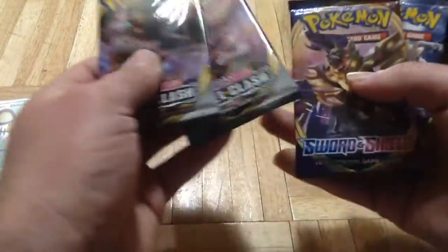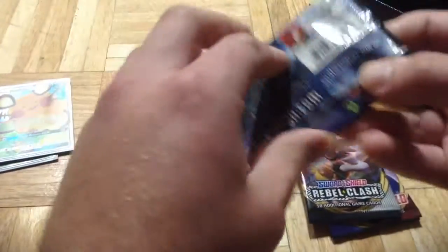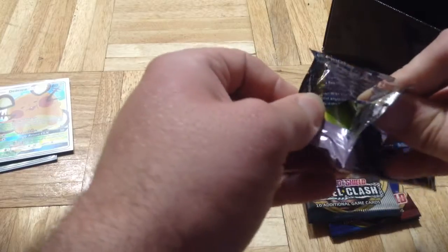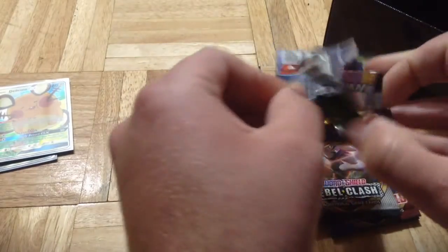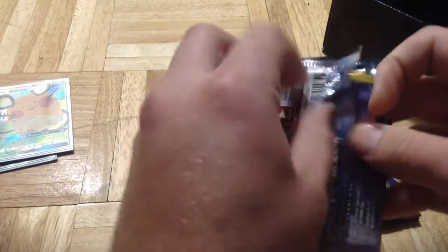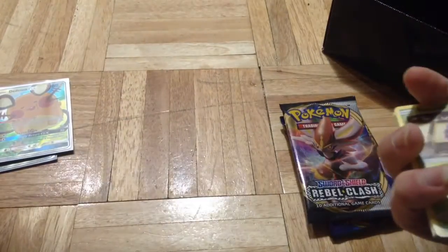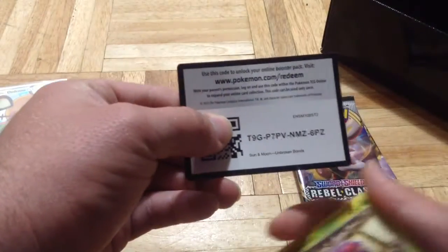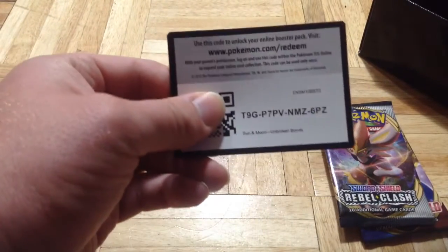And then let's get into the packs. I'll just start with the Unbroken Bonds. Couldn't find this anywhere in stores, so I bought it from the Pokemon website, PokemonCenter.com.